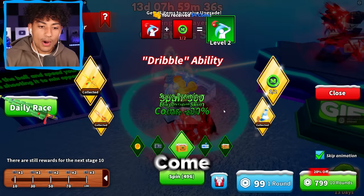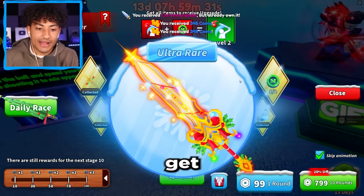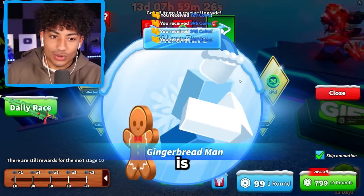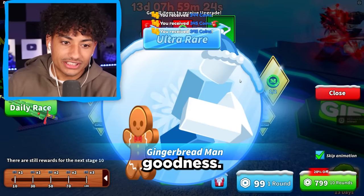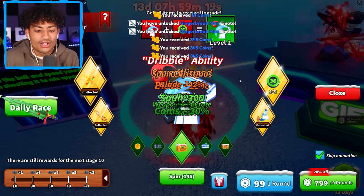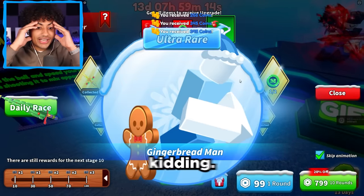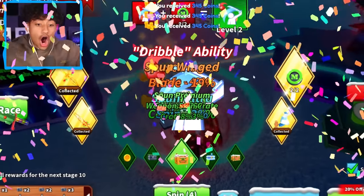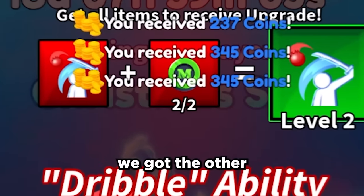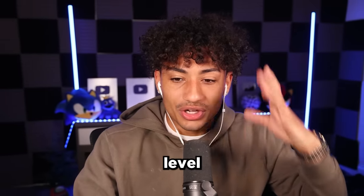Come on, here we go. Green coin, please. There's no way I don't get it after spending 60,000 Robux, right? The spinning is going so fast. Oh my goodness, please. Don't do this to me. No. You're kidding. Oh, let's go — I got it! Let's go! Yes! Finally! After 60,000 Robux, we got the other green coin. We can finally upgrade it to Dribble ability level two!